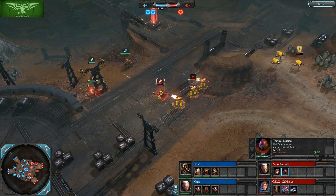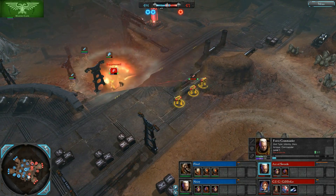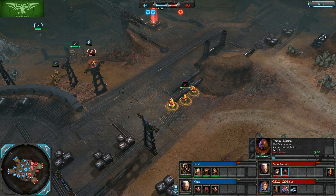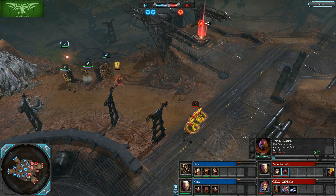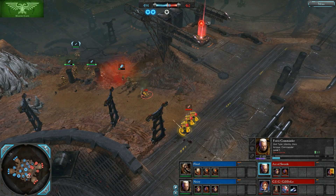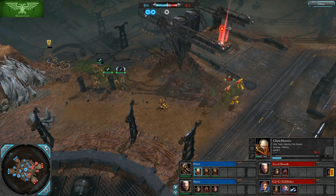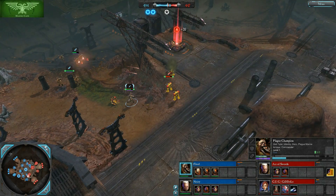Here we see Tactical Marines engaging the Chaos Space Marines, and the Force Commander is leading in. That will prevent the Chaos Space Marines from focusing on the TACs — they'll be focused on the Force Commander. The Force Commander needs to get out of there, and now he's in a lot of trouble. This could be an early hero wipe for Ace of Swords — he very quickly loses that hero, extending just a bit too much. He had to face the melee damage of the Heretics in retreat as well as the Plague Champion with his damage over time Bolter.